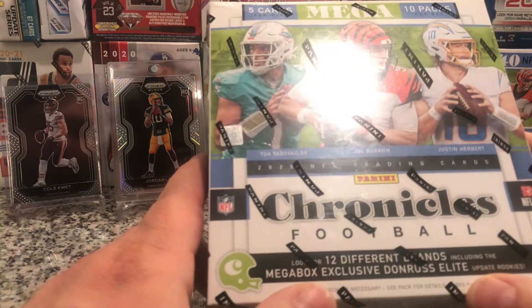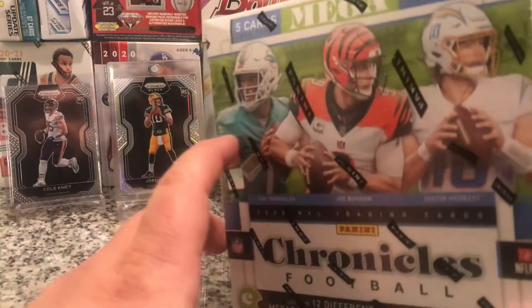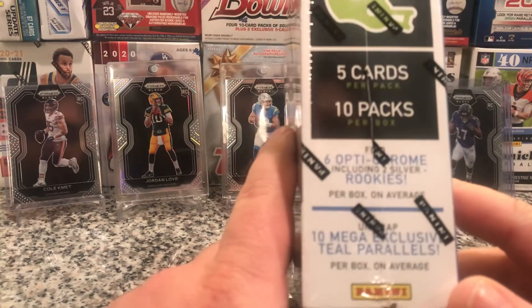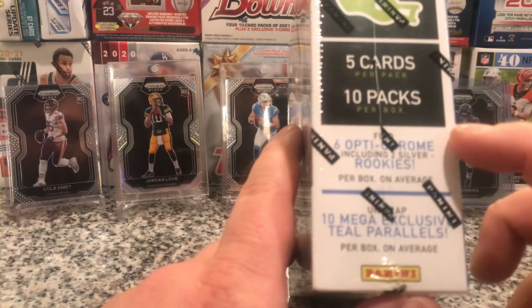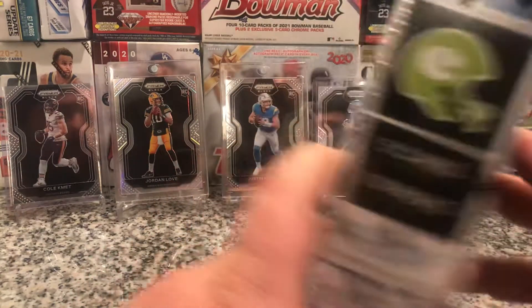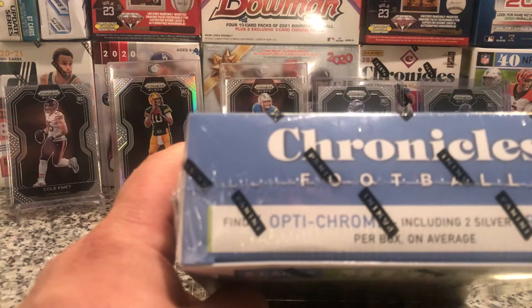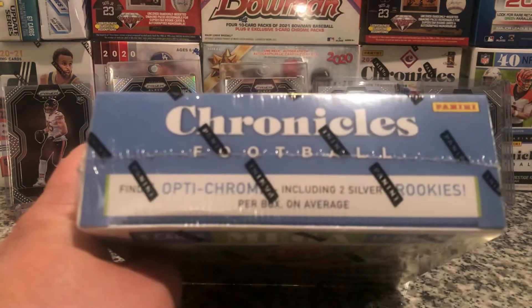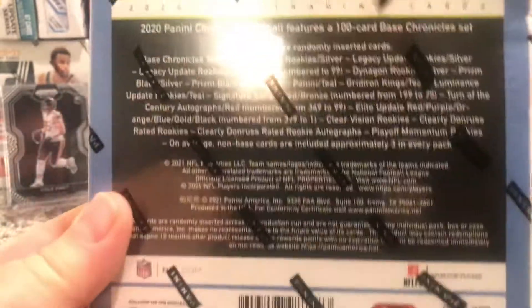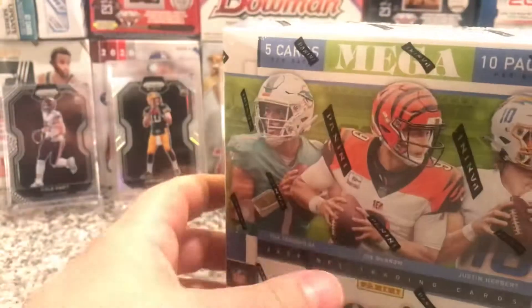Got twelve different brands including the Mega Box exclusive Donruss Elite, which I like better than the Target one — I think it's called Vortex or something. Looking for six Optichrome Silver Rookies, ten Mega exclusive Teal, and then the Optichrome and Silver Rookies. We'll see what we can find in the box. Alrighty, let's get into it.